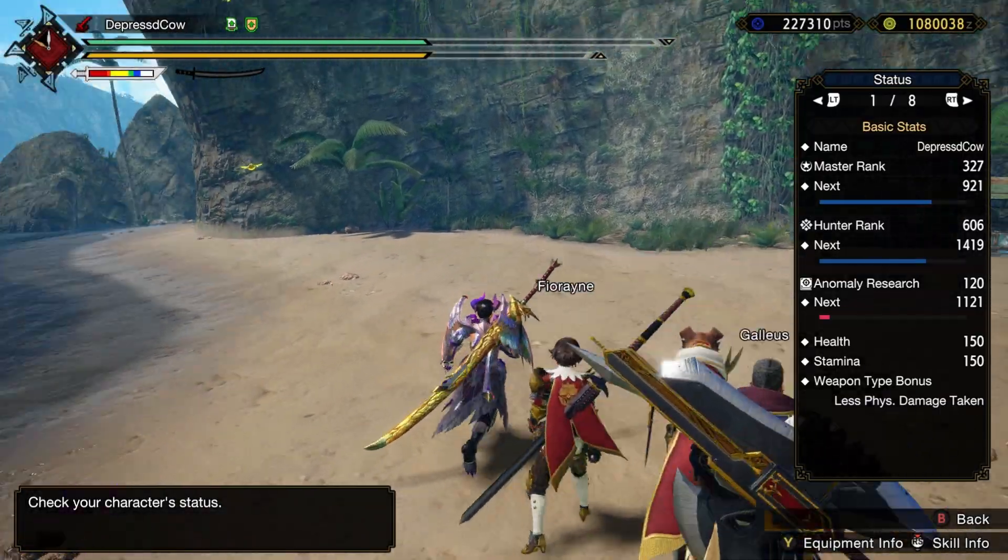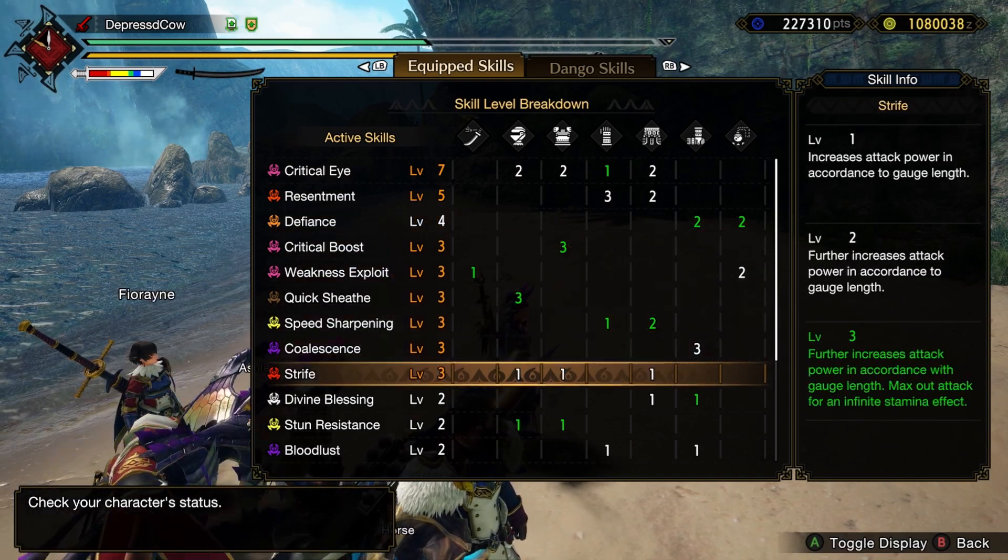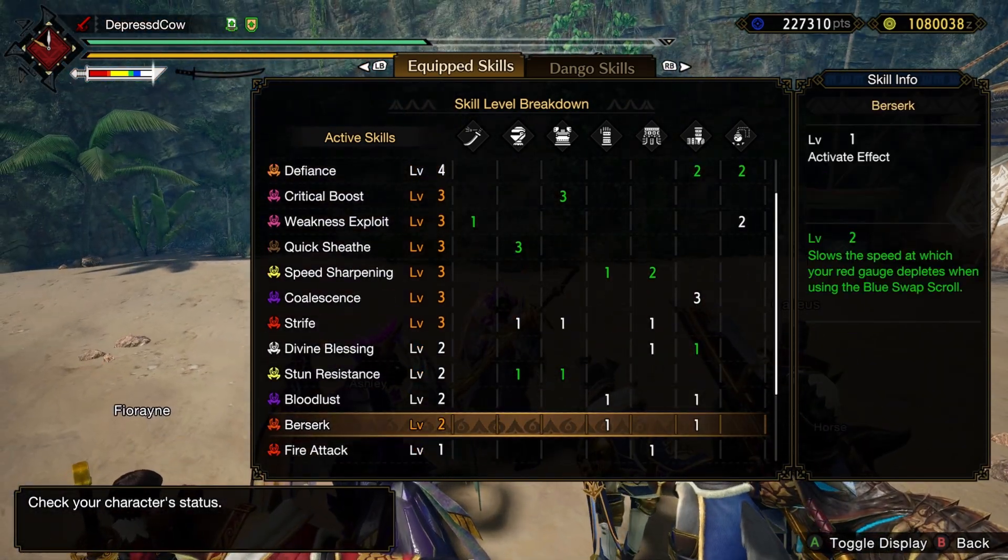I'm going to talk about Chaotic Gore Magala's armor set and its two standout skills. You've got Strife and Berserk.